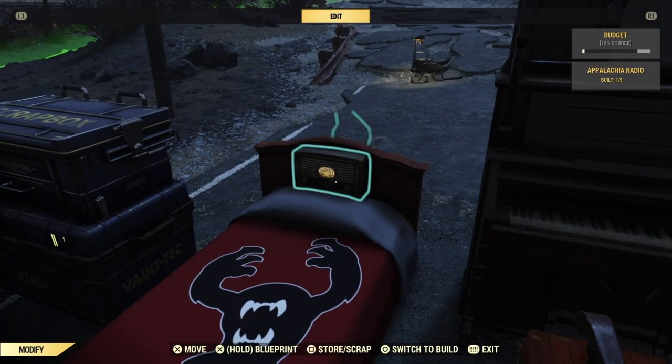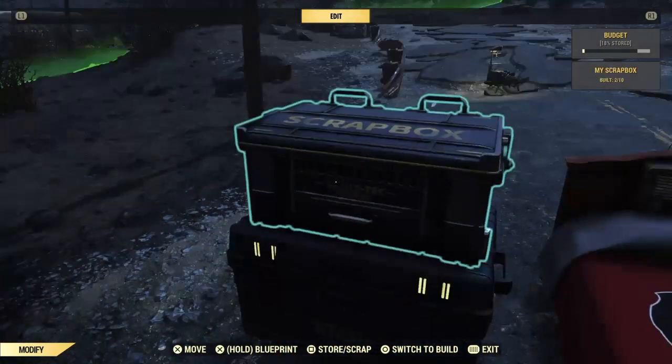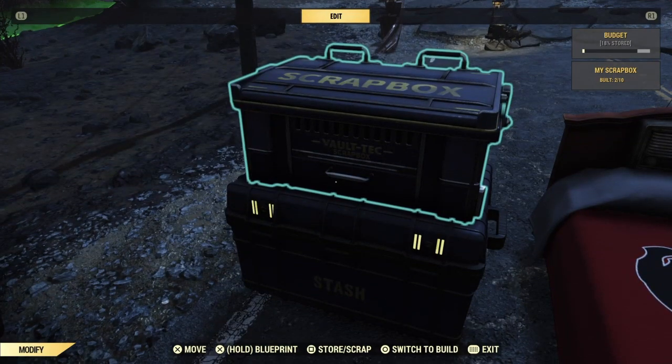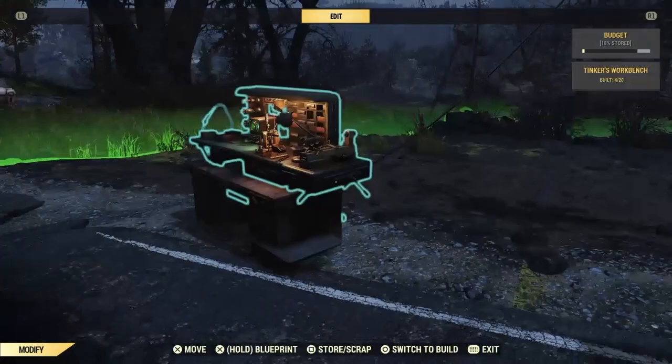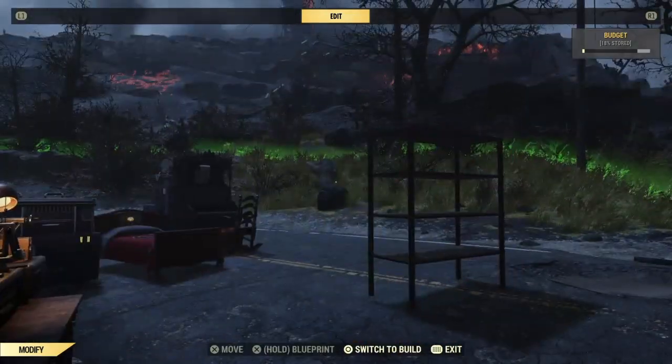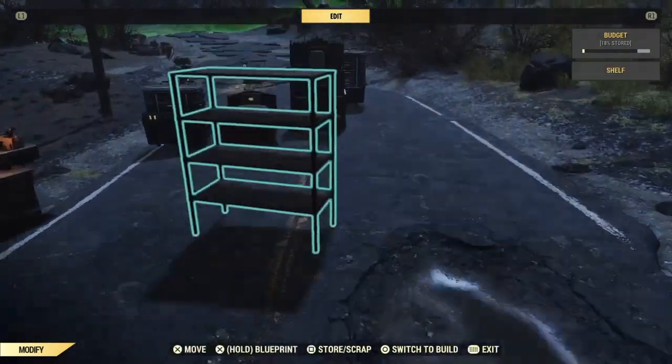The same thing happens, but you can come up with whatever creative ideas you like. We've put the radio in the top of this bed, which looks quite cool. The stash boxes is really cool if you want to make a really compact camp — maybe like a one-tile camp or something along those lines. Have some fun with it and play with the idea. Hope you guys like the video.